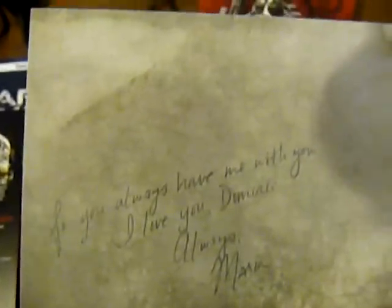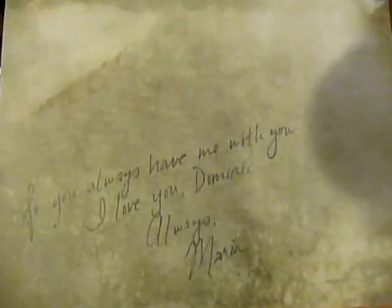There's one more thing actually. There's supposed to be a picture of Maria and Dom. I bet it's inside the book though. Let me open the book — one second. Yeah, I was right. Here we go — picture of Maria and Dom inside the book. What does this say? 'So you always have me with you. I love you, Dominic, always. Maria.'